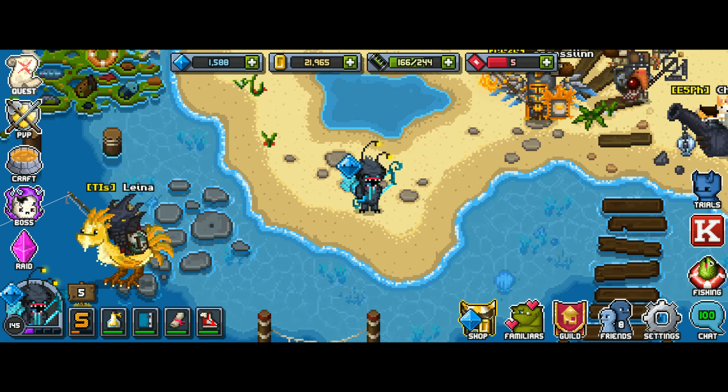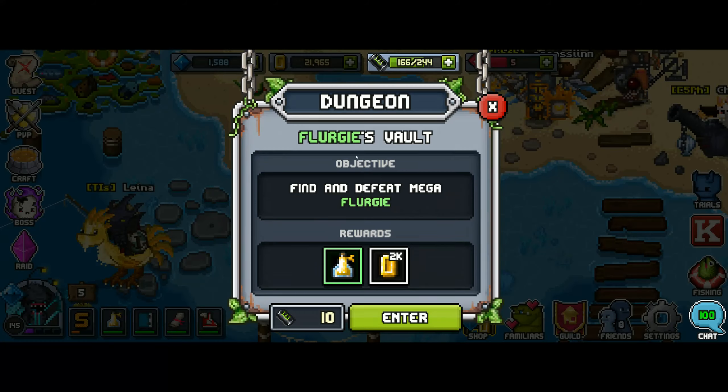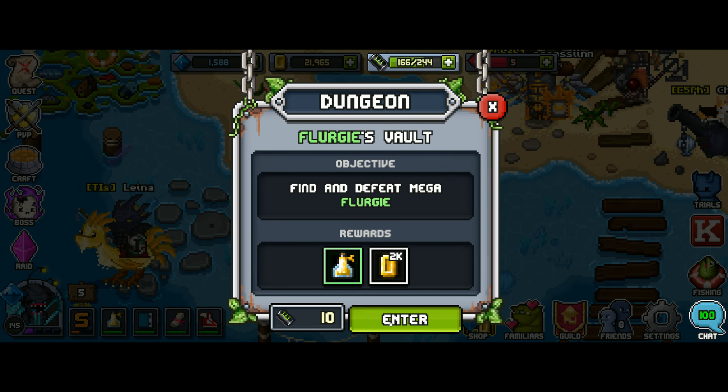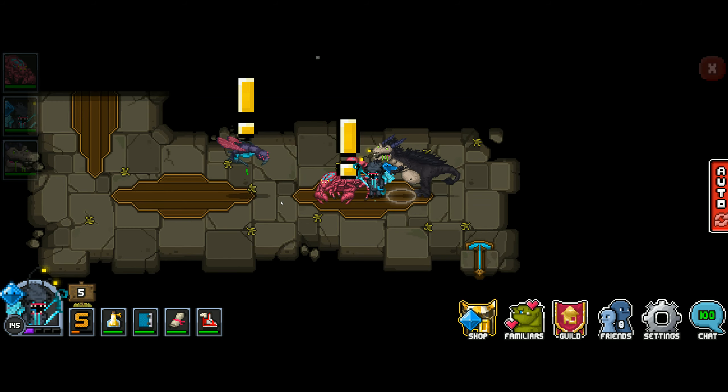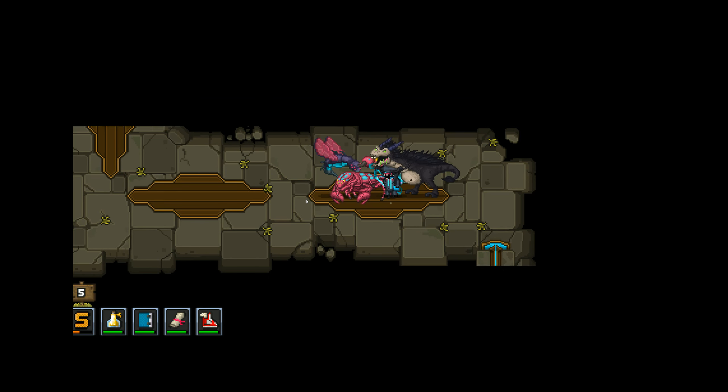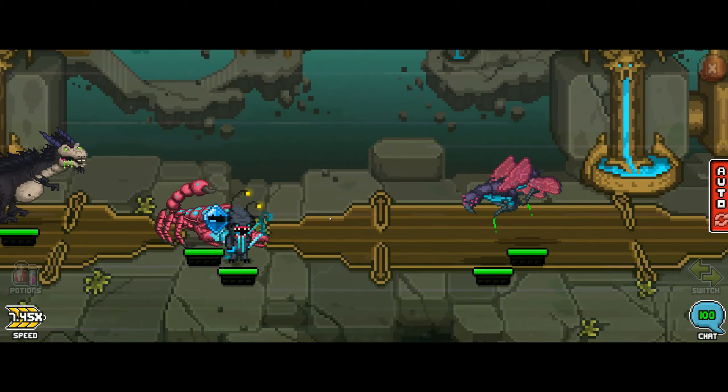Welcome back to another Bit Heroes video. Today we're cranking through another flag — Zone 8, Flag 3, this is Flurgy's Vault. We're going to jump in here with the same setup we had previously. Skort and Remi T are of course the stars of the show because they're so easy to get and they have a really good kit. But this is Flurgy, so we'll be fighting an enlarged version of this one.